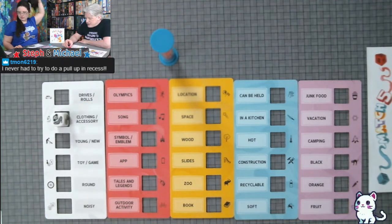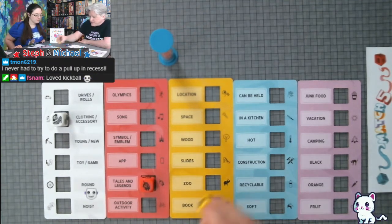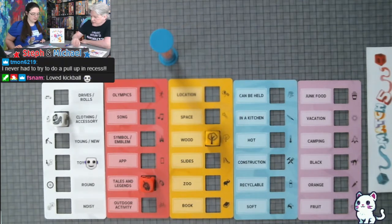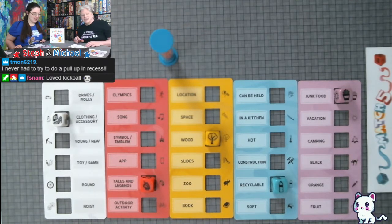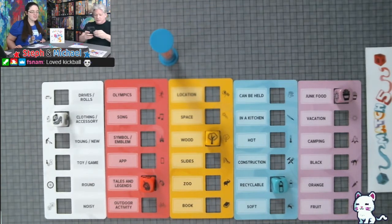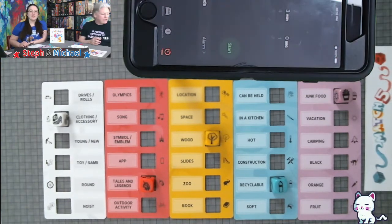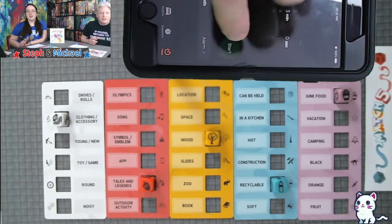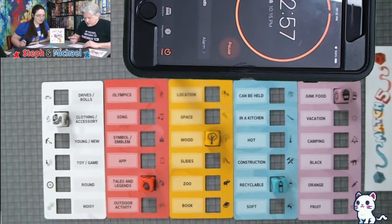Alright, round two! We've got: clothing accessory, tales and legends, wood, recyclable, and junk food. Oh my god, this is going to be so hard. I love kickball. Tales and legends — I'm going to get nothing this round.